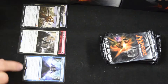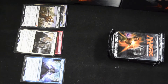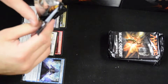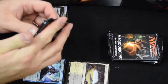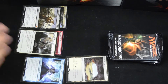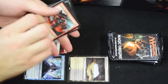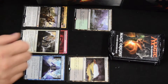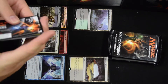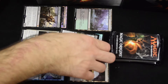Pack 3 is a Disciple of the Ring. Caves of Koilos — it's only about a dollar or two, but very playable. War Wastes. Third foil: War Oracle, uncommon. And a Graveblade Marauder.